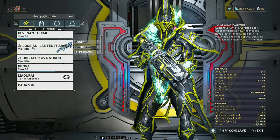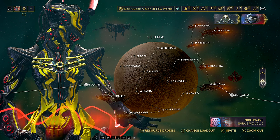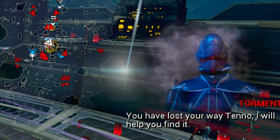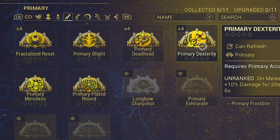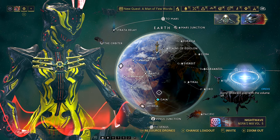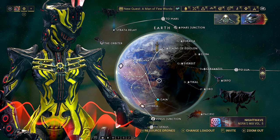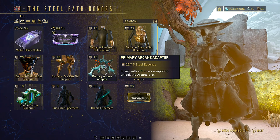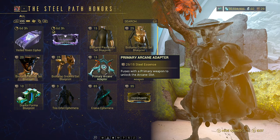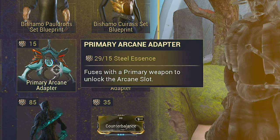Moving on to weapons — for ranged weapons, both primary and secondary, we need to switch to Steel Path so we can farm the Stalker Wannabe Acolytes. These drop all of your major primary and secondary Arcanes, which are extremely strong — particularly things like Primary Deadhead, Primary Merciless, and their secondary variants. Once you've defeated enough Acolytes, you'll also need to head to a relay and speak to Teshin, as the Arcane and Primary Adapters — which allow us to apply Arcanes to our weapons — are purchased from him.